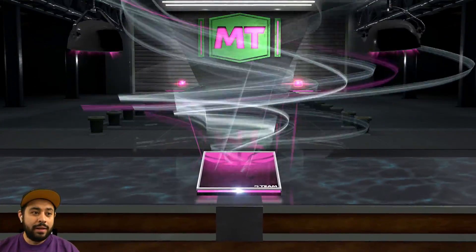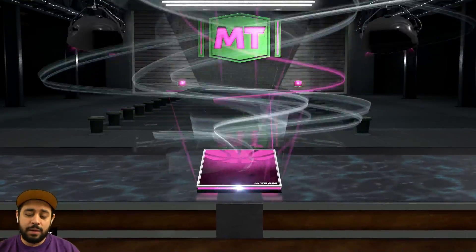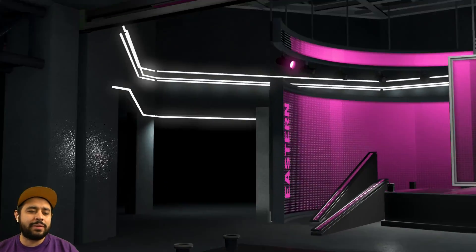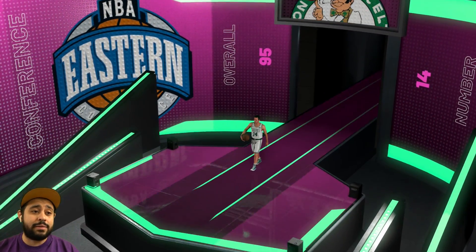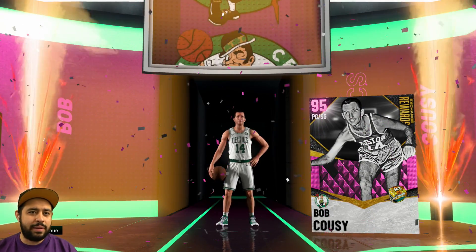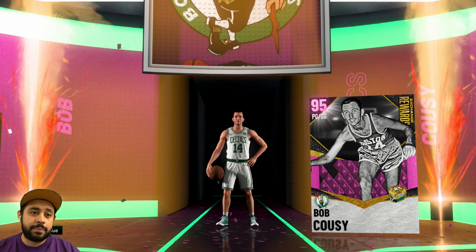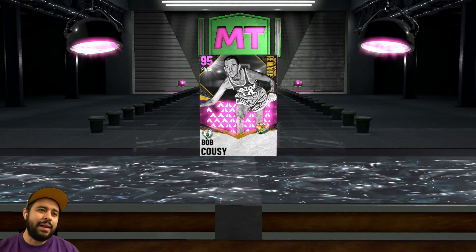Let's go and open the pink diamond - show me that beautiful tornado! I swear if the galaxy opal doesn't drop a meteor I will be mad - like an asteroid or something, that would be really cool. But there it is - a pink diamond Bob Cousy. Welcome to the squad, little fella. He's not a big fella but I'll take him. He's gonna be pure cheese because shooting in general - they're gonna be patching and updating it - so that'll just make this card even more overpowered. Look at that animation. Bob Cousy - a 95 overall pink diamond.